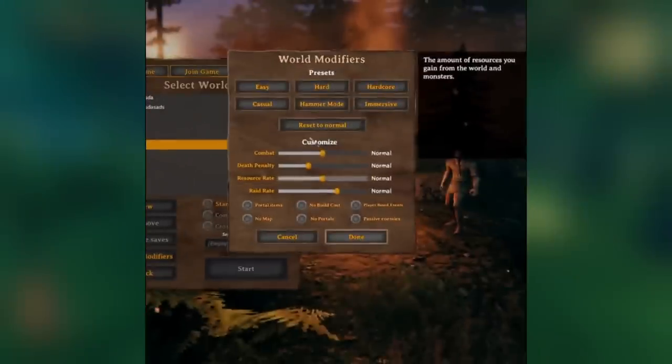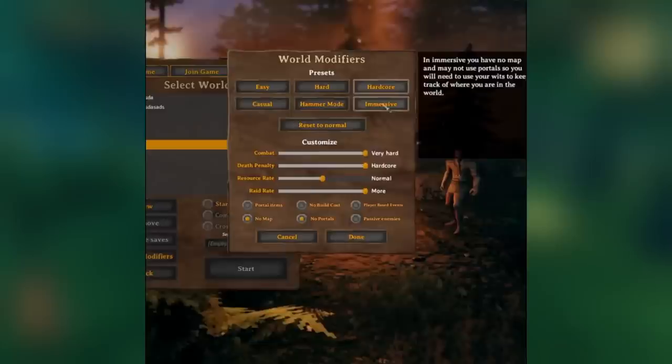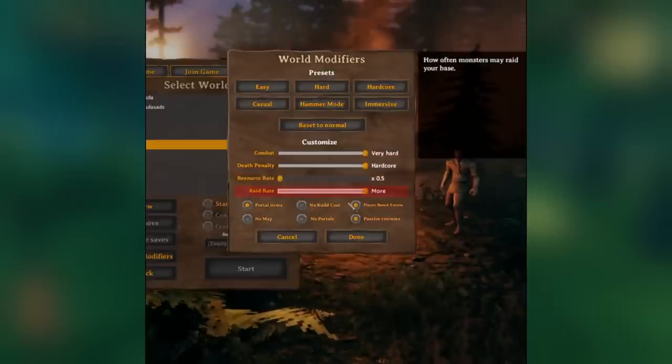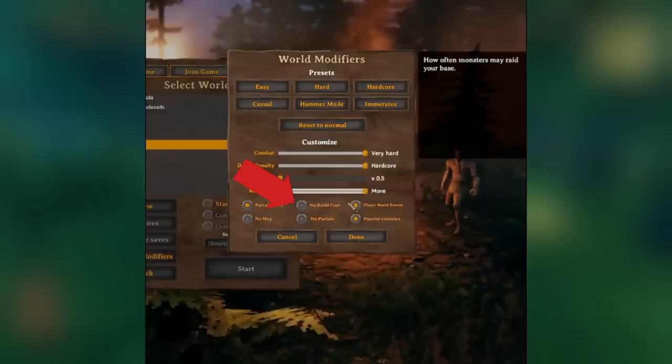You can see there are a bunch of different settings. First, they have presets: easy, hard, hardcore, casual, hammer mode, and immersive, plus a button to reset to default. If you don't want to use a preset, you can customize combat difficulty, death penalty, resource drop rate, and raid rate — how often your base will be raided — as well as the ability to portal with items or not, which I assume allows you to portal with metal. There's also no-build-costs, which lets you build for free.